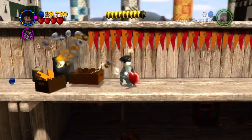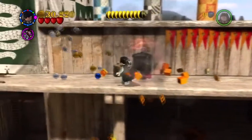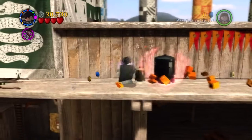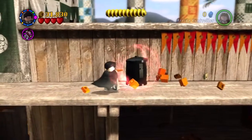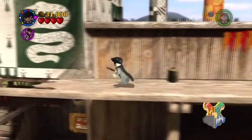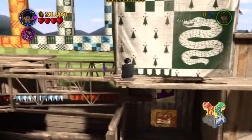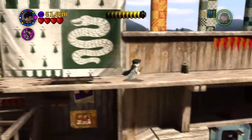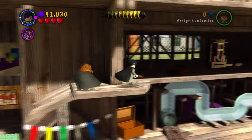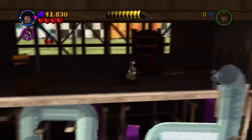We have the Slytherin one - get Tom Riddle and jump over here and destroy these. You can see this is a dark object, so you push Crucio on it, make it explode, and you will get the Slytherin Housecrest. Even over here there's a purple stud as well, so I'll get True Wizard for that.